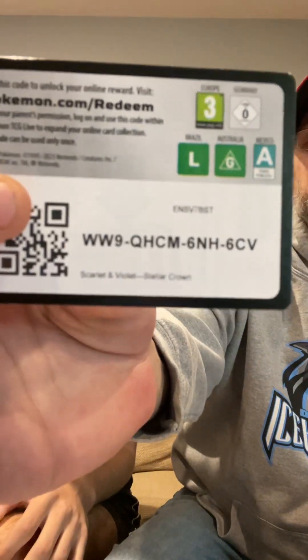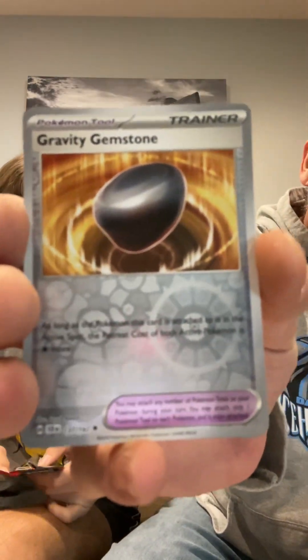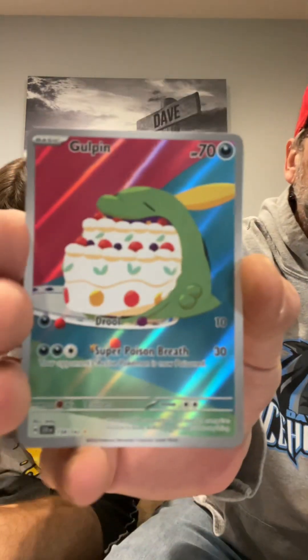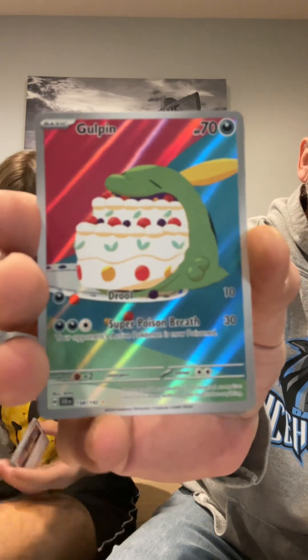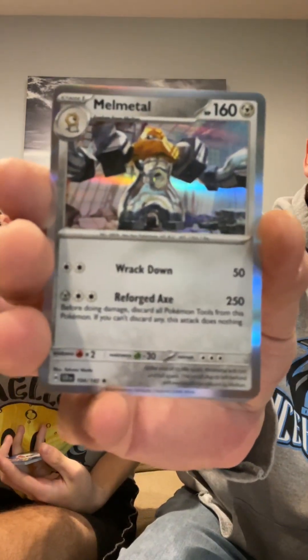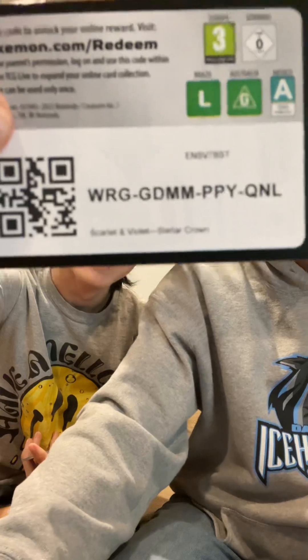There it is! That is Gravity Gemstone. A Gulpin Illustration Rare — I like that, that's cool. And the Melmetal Holo. Is that part of another card? There are a couple cards that are combined with other cards now — actually pretty neat.